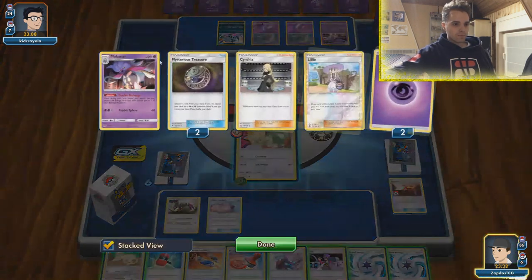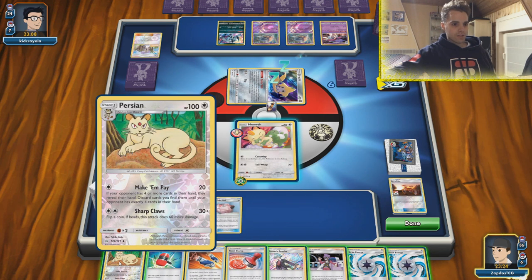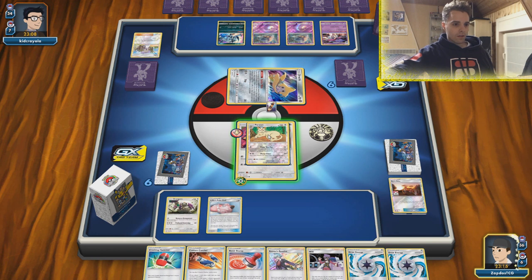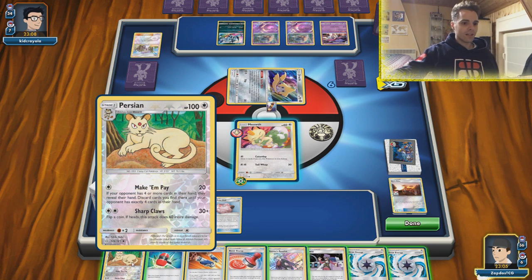I wonder what he's going to be able to set up — probably looking for Espeon & Deoxys. We can use Make Him Pay to discard a lot of his resources. He has four cards in hand — we want to discard switching cards. Going to go for Make Him Pay with Persian. We can flip a coin and with Will we can make sure we knock out the Giratina. But I'm actually not going to do that — I'm going to retreat instead.